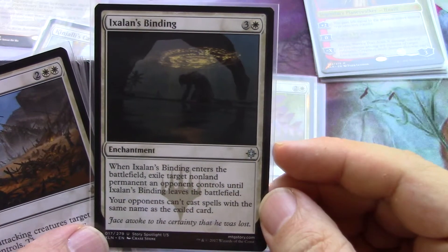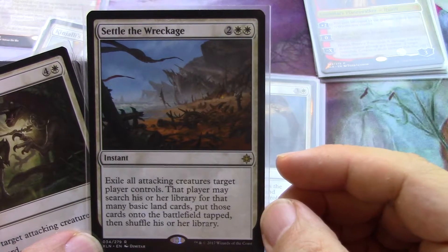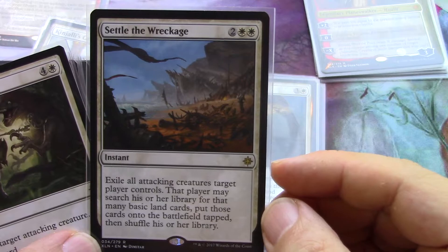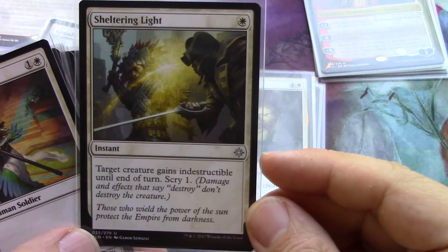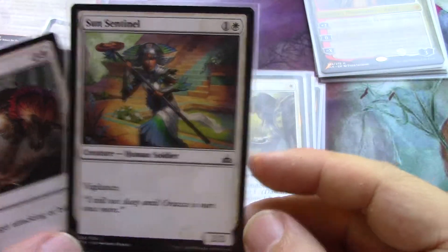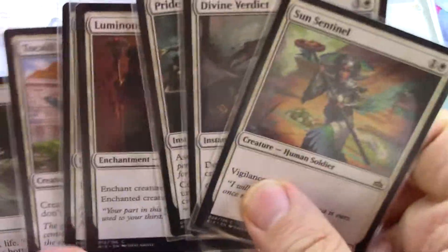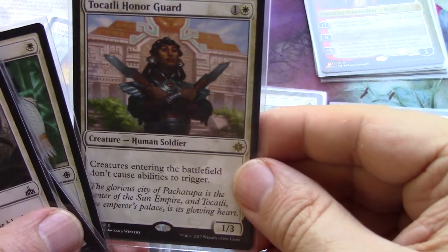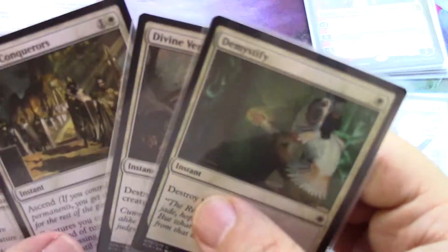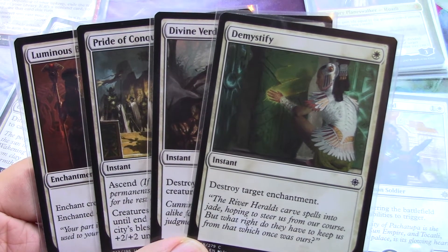Exile target non-land permanent an opponent controls — this is nice. If I had two I'd put one in each deck. Another big exile effect, and as a benefit to your opponent for that, they get to pull a bunch of lands. Target creature gains indestructible — I'd love to use that anywhere. So these are the non-creature spells. There are only a few creatures in the white pile — I think the two-drop isn't needed since we have enough two-drops, so I'm putting it in the no pile. These cards don't belong in a dinosaur deck. I'm going to have to continue this in the next video — I'll see you next time.